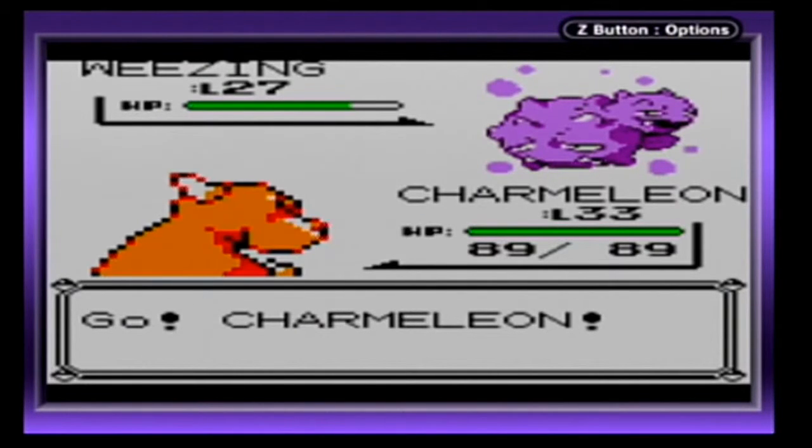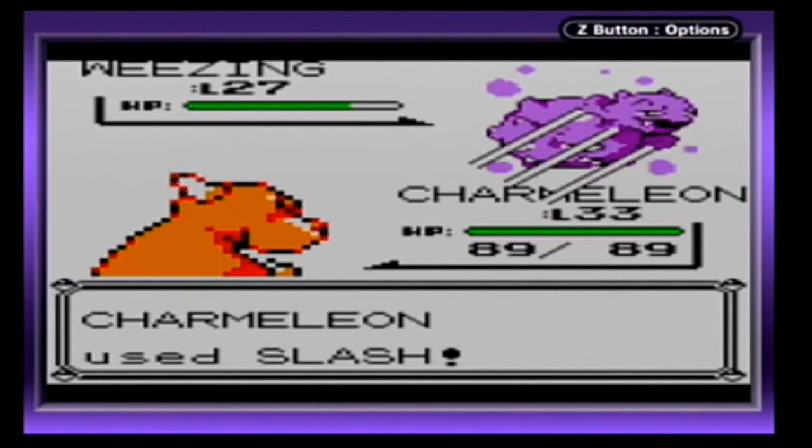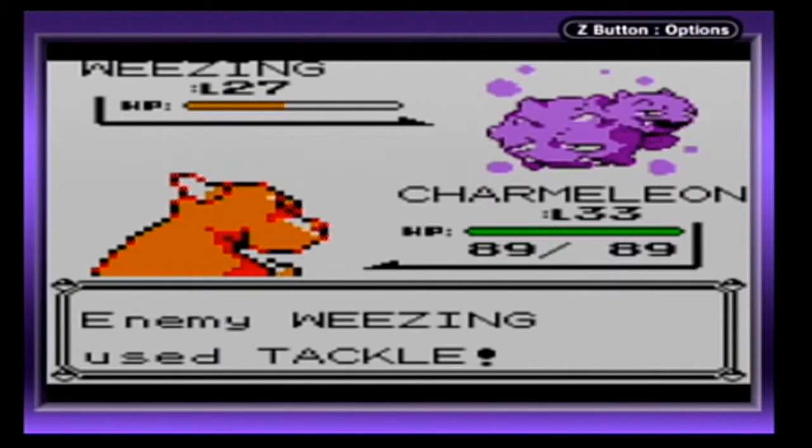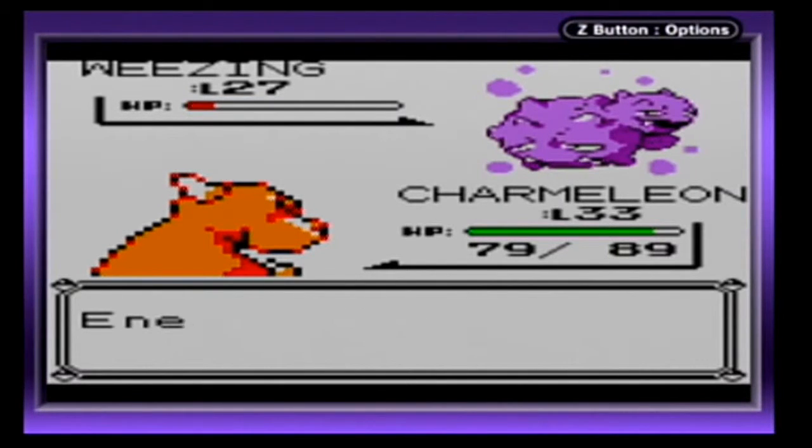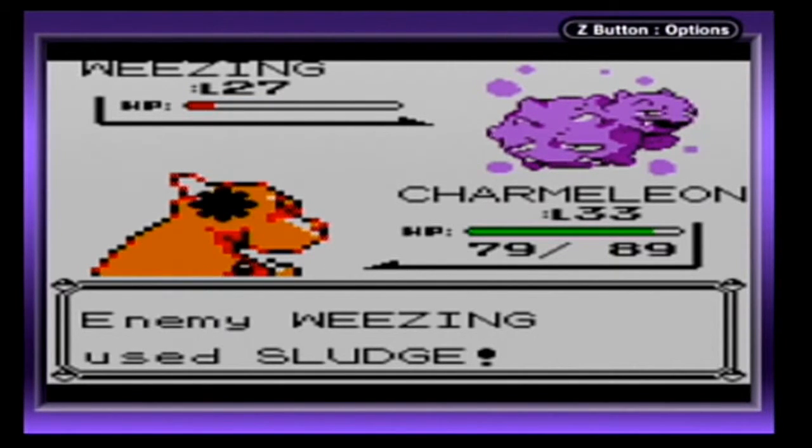Looks like I've got to use Charmeleon to avenge Pikachu. Slash attack is very good — high critical hit ratio. Another critical hit. Like I said, very high critical hit ratio.